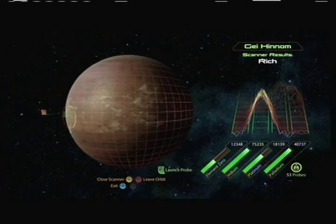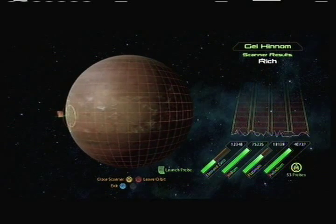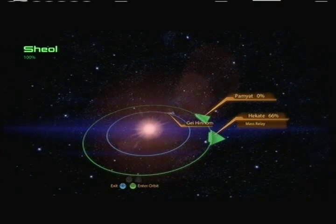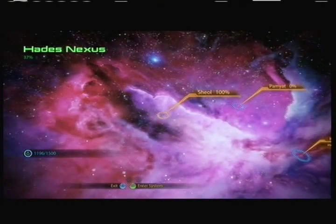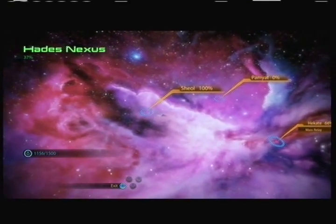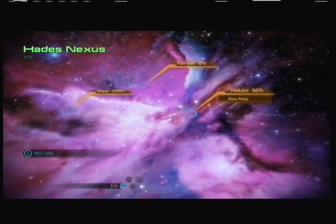Mining is very important in this game, however you don't really have to mine everything. Only bother mining on planets that are rich, meaning there are at least 10 scans on the planet that will net anywhere from 1,500 to 3,000 of that resource. Element Zero is your most rare element, and here are the planets that have it in rich amounts.